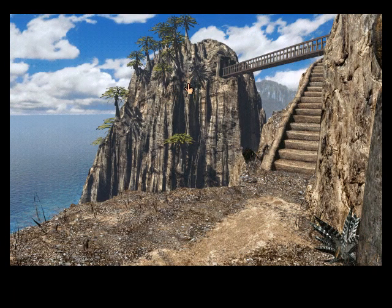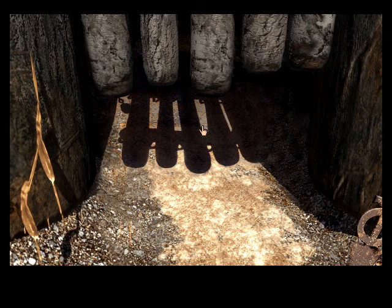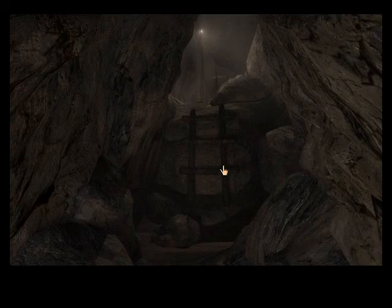So that was the chamber's interior. But if you remember, there was a button just outside of the chamber. Now that we've had a look inside, let's see what this button does. We'll just press the button and see what happens. Something appears to be moving — it's the chamber. So it rotates on some sort of dais or pedestal.